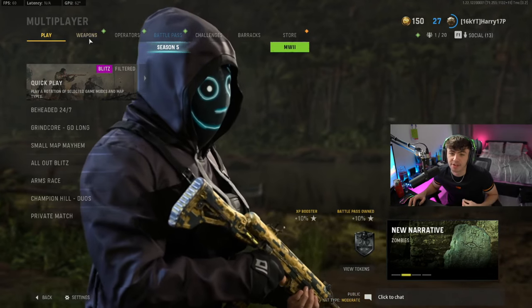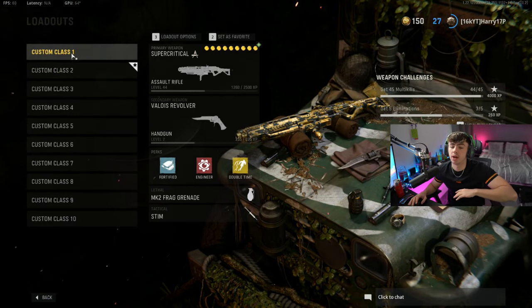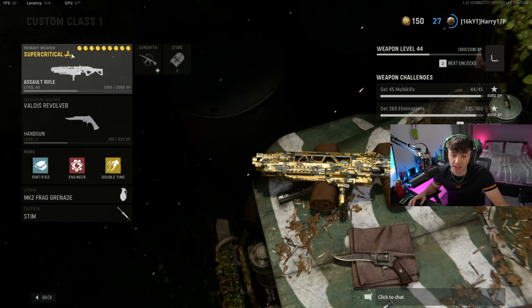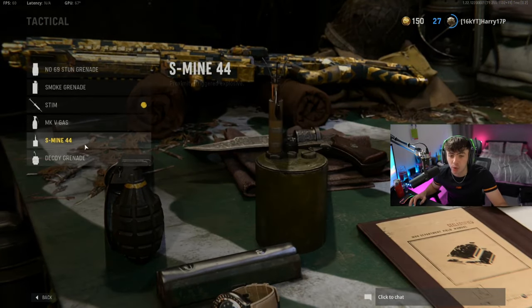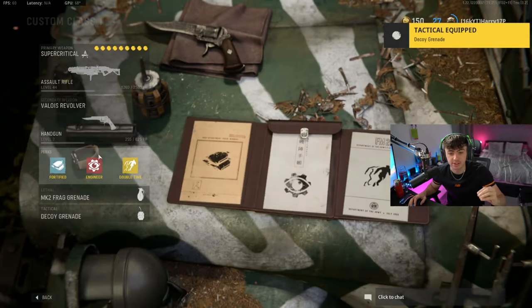What you're gonna wanna do for this method is come to your weapons and your loadout, and put on whichever gun you are trying to level up. For example, if I'm trying to level up the EX1, I'll put that on because you want to get kills with the gun you're leveling. You also want to come down to your tactical slot and change it to decoy grenades.